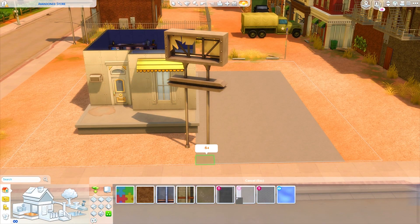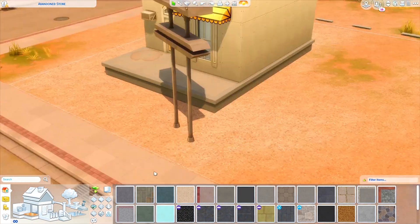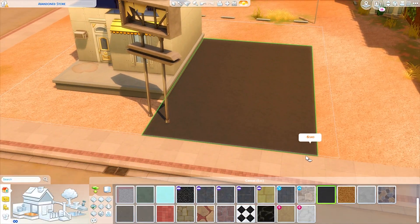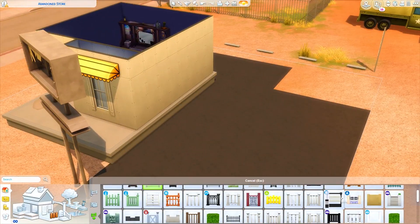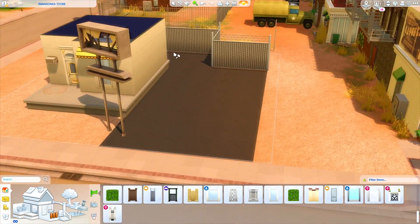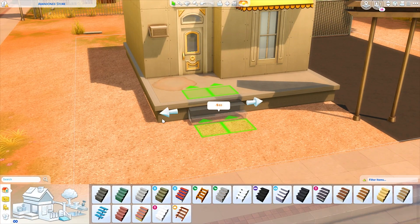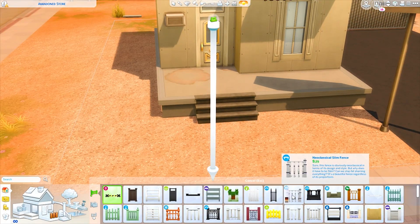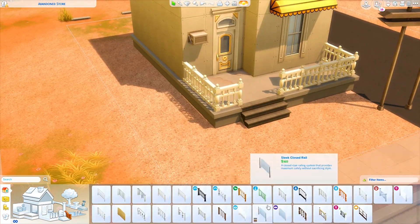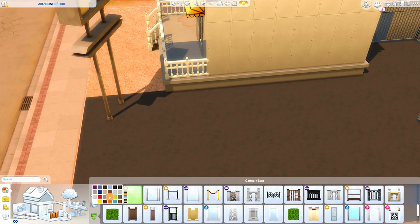I hope you guys do like it. I'm still sick so if my voice sounds a little funky, that's why. This lot is classed as a cafe because I put a barista stand in there — I was trying to figure out the best lot type, and I thought the barista stand looked the most like a counter you might go up to in a convenience store that has all the food next to it.